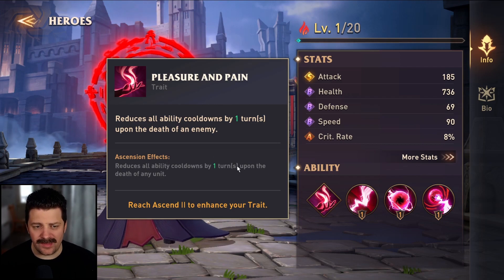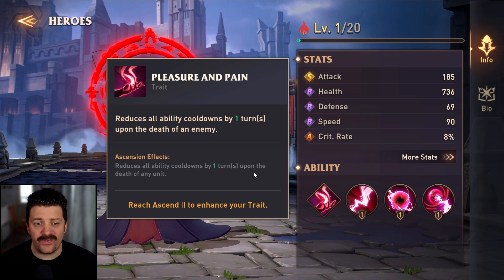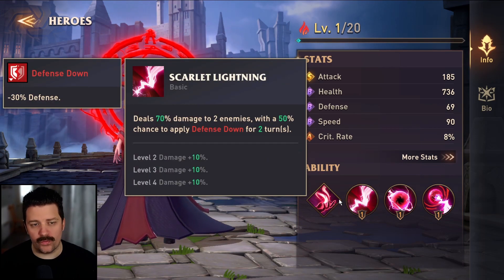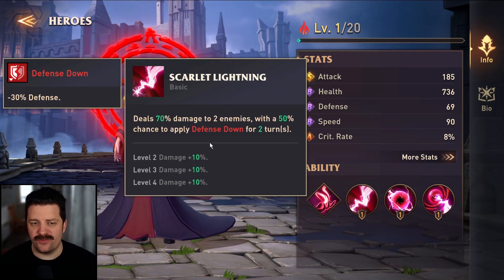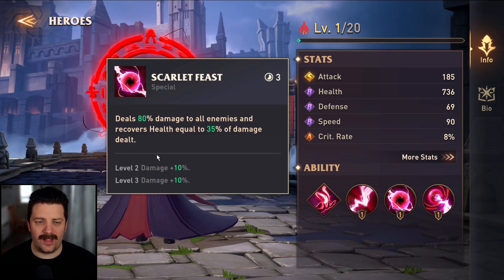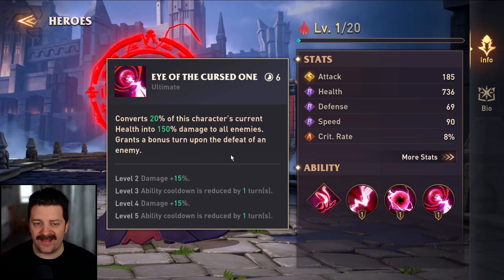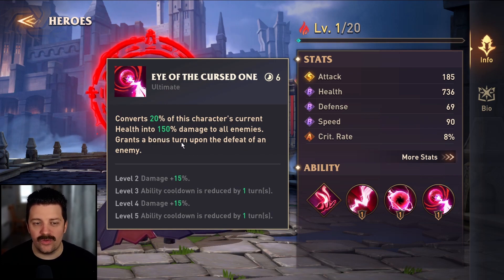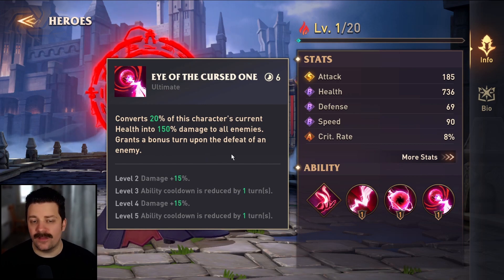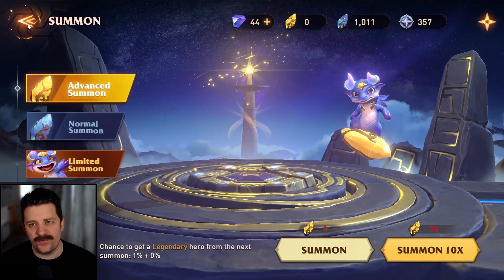When ascended, Valeria further reduces all ability cooldowns by one turn on the death of any unit — that can be very useful. Her basic attack deals 70% damage to two enemies with a 50% chance to apply defense down for two turns. Her second skill deals 80% damage and recovers health equal to 35% of damage dealt, which is a great skill. Her ultimate converts 20% of her current health into 150% damage to all enemies and grants a bonus turn — a pretty solid kit overall.